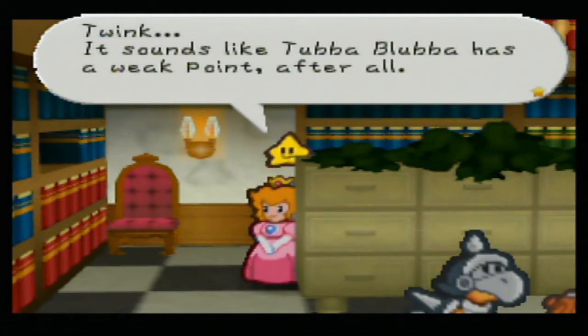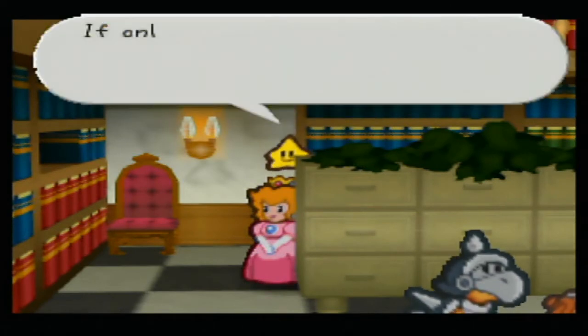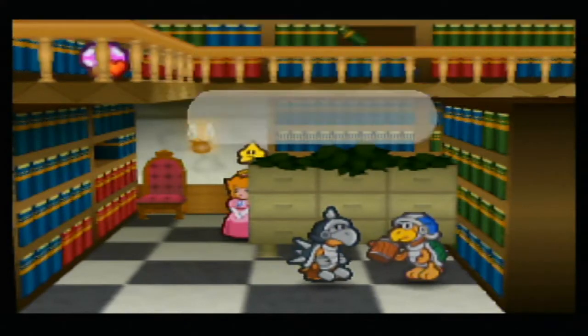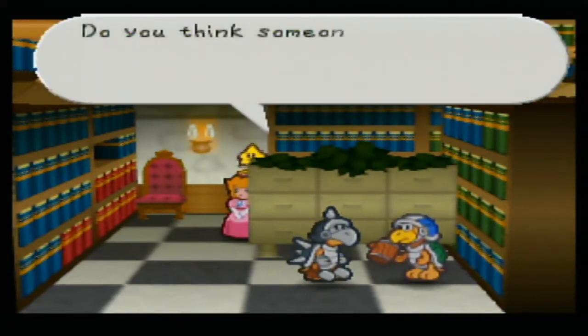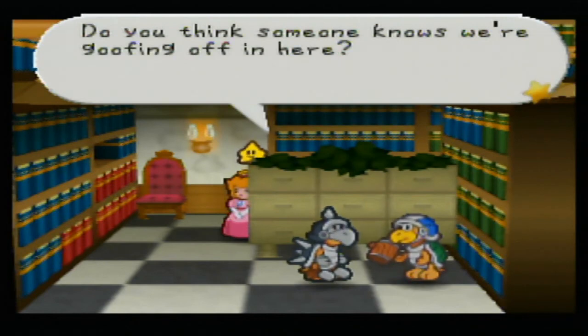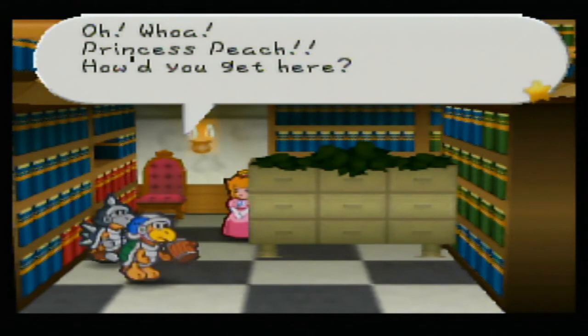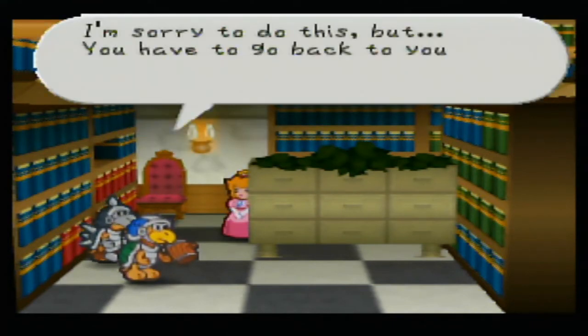'There's another rumor that Tubba Blubba's got a secret that would ruin him if it ever got out. I bet it's about his past — I heard he didn't use to be strong at all.' 'Shhh, what if Tubba Blubba hears you? He might gobble us up. What do you think his secret could be?' 'I don't know — no one knows. That's why it's a secret, you half-wit.' Twink: 'It sounds like Tubba Blubba has a weak point after all — if only we could find out.' The guards hear something and Peach is caught: 'Princess Peach, how'd you get here? I'm sorry, but you'll have to go back to your room. Right now.'